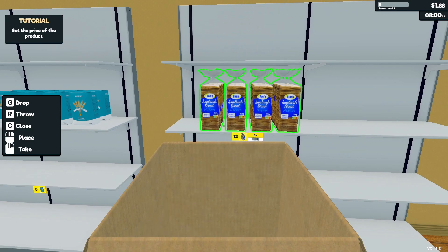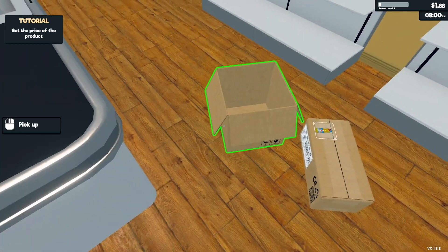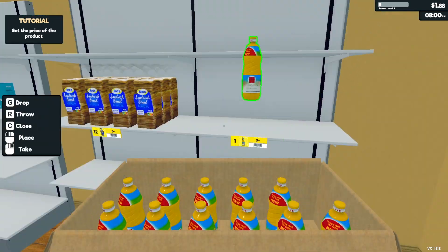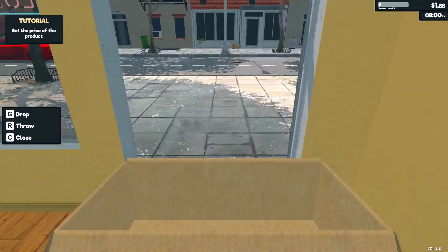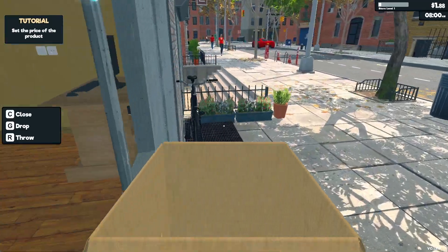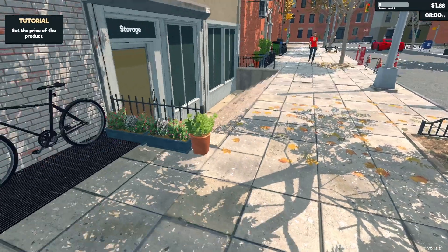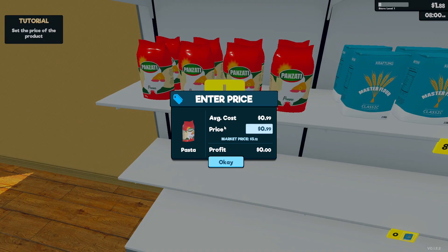Maybe I can just drop this for now and then open this — this is our oil, I'll just put this here and then put this in the trash can. I'll get the other one and put it in the trash can too. Okay, and then we can set the price of the product — I don't know how.